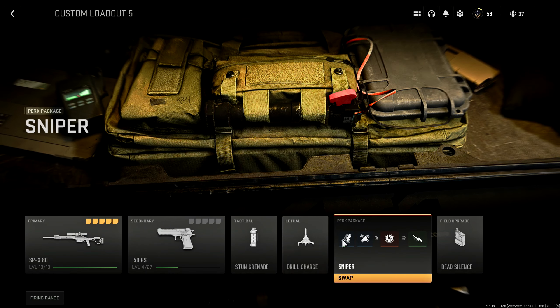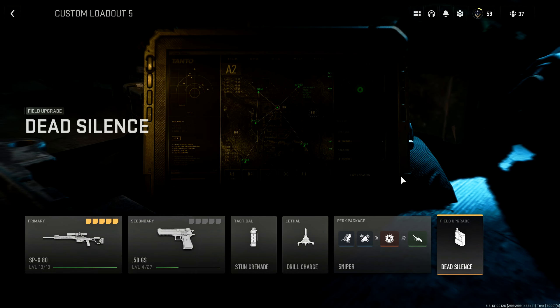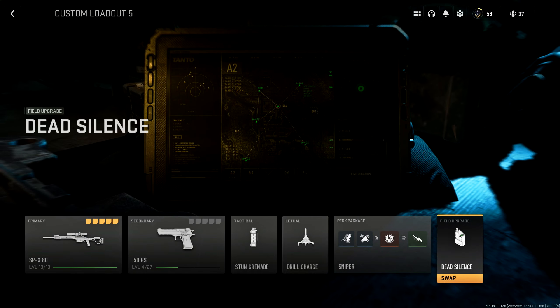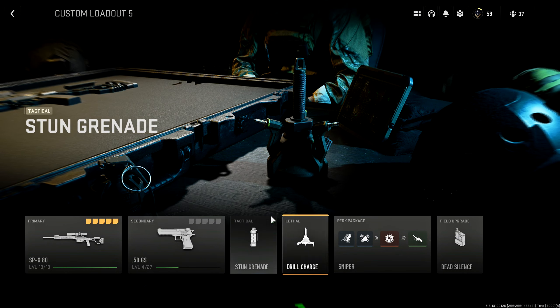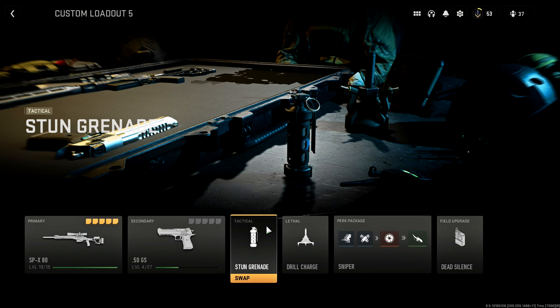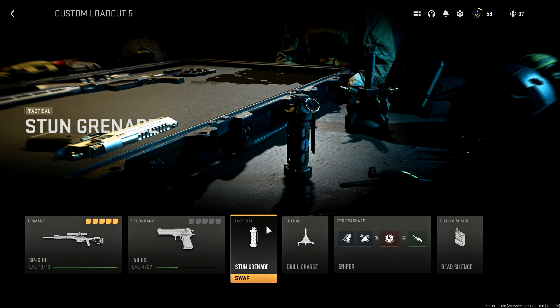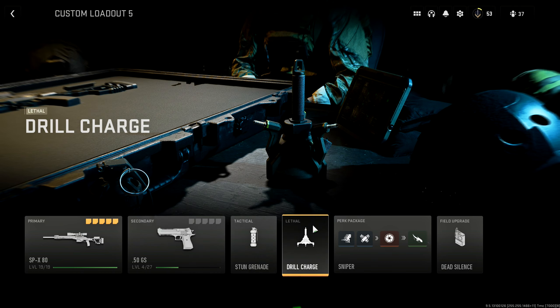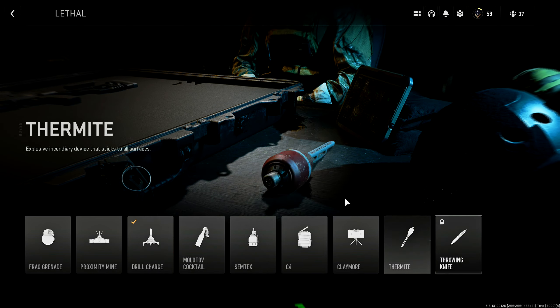Anyways guys, SPX 80 here. We use the sniper attachment. We've got double time, the extra tactical, the focus, and the bird's eye. I do like this a ton, so I've just been sticking with it. If I do change anything, I'll let you guys know. We do run dead silence — I'll either run dead silence or portable radar on this one. We run drill charge and stun grenade. I was running the stim before, but I noticed the stun grenade is much better. If you hit someone with the stun grenade, you'll get that hit marker so you'll know where people are in certain areas.